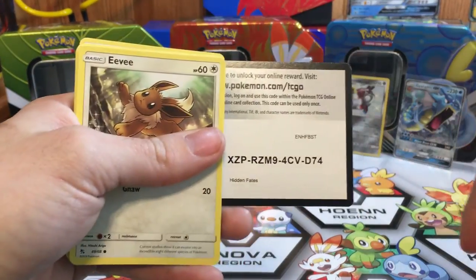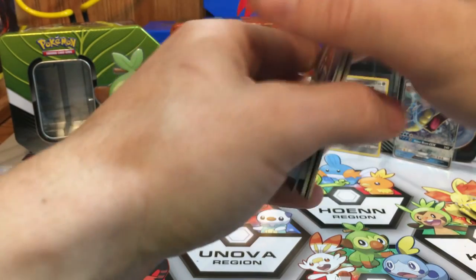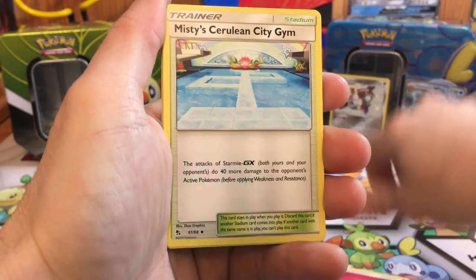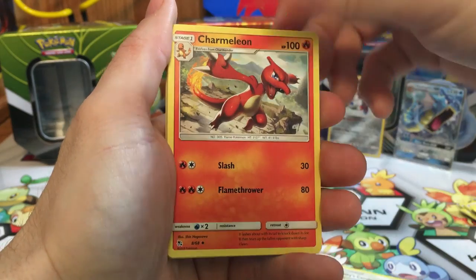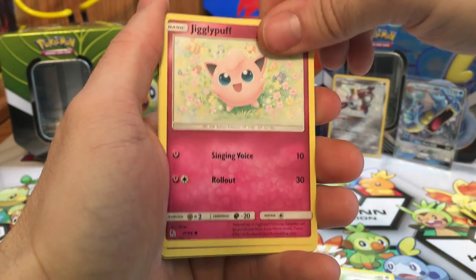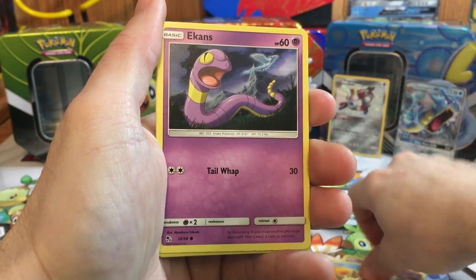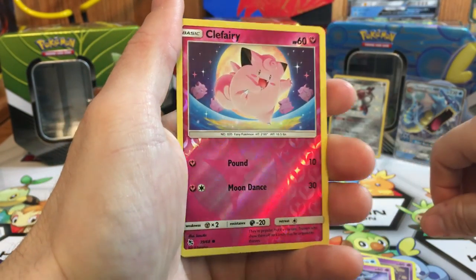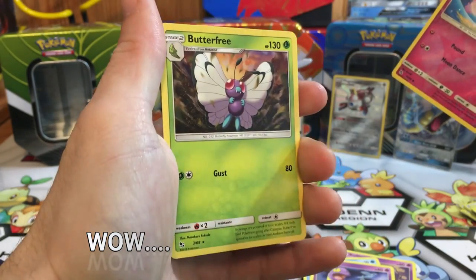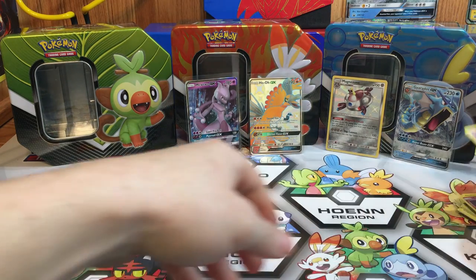Alright, code card — let's see if we can get at least one more Shiny out of this tin. Last pack: we got a Bye Bye Fairy, Misty's Cerulean Gem, Charmeleon, Brock's Grit, Eevee, Jigglypuff, Staryu, Ekans, a Reverse Clefairy, and a Butterfree regular rare. So we did get a couple good pulls out of that ten.